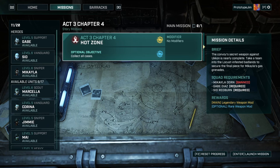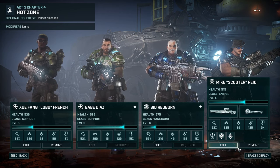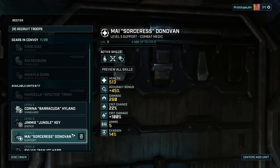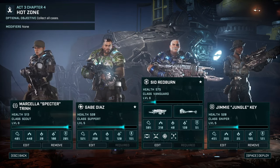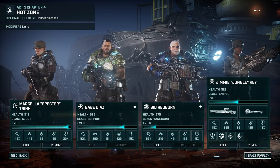Hi everybody, Prototype Jim here and welcome back to Gears Tactics. We're on Act 3 Chapter 4 still, but I haven't gone to Hot Zone which is part of the story mission, so let's jump into it. I'm going to take Gabe and Cid. I'm on my Scout because it's a retrieve crate mission, so I'm going to stick on Jimmy. I've changed because I can't take Mikaela - I've put all my sniper stuff on her so hopefully she becomes a beast.